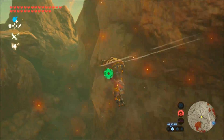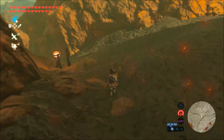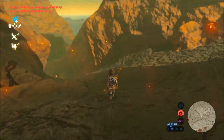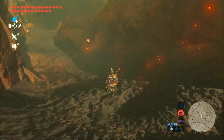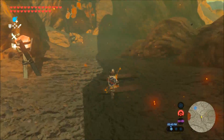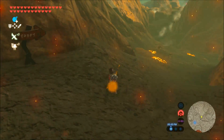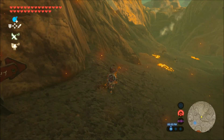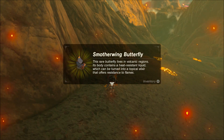They can be found pretty much anywhere on the map but you're going to find them more abundantly where there's lava nearby. This is me fighting the first one right here to show you — it's just one random spot on the map. They just hang out anywhere they want, and boom, there it is — I just caught my first smotherwing butterfly.